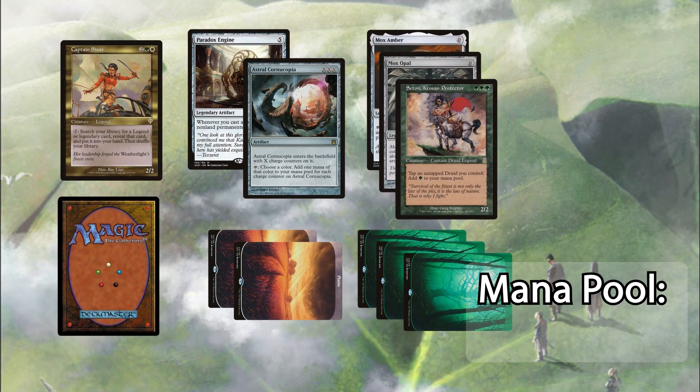Now you have at least three mana sources that untap every time you cast a spell, which is the bare minimum you need to win the game off the Blasting Station loop. Often you'll have even more mana sources since you'll have a mana dork or rock in play from earlier, but regardless, at this point you're pretty much able to tutor up anything you want, play it immediately, and get all your mana back. If you've gotten this far and your opponent hasn't done anything to stop you, you can be 99% confident you're going to win the game this turn.